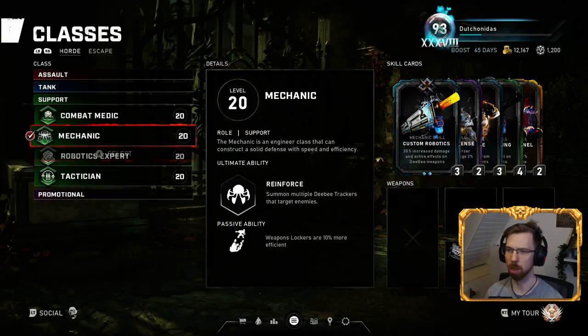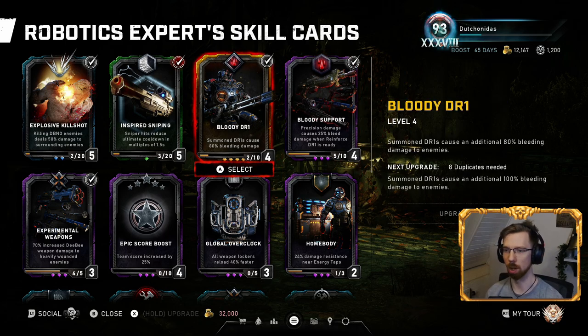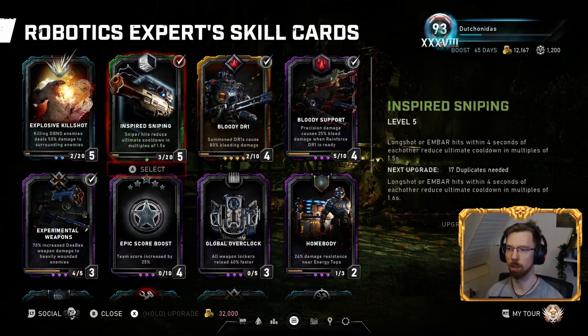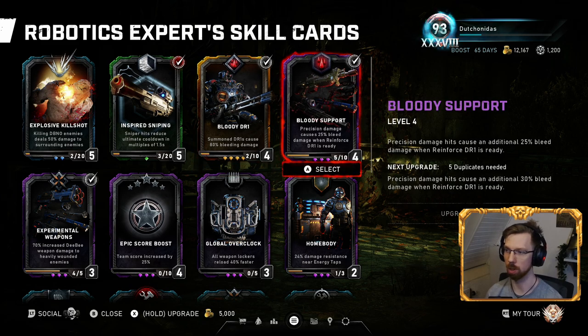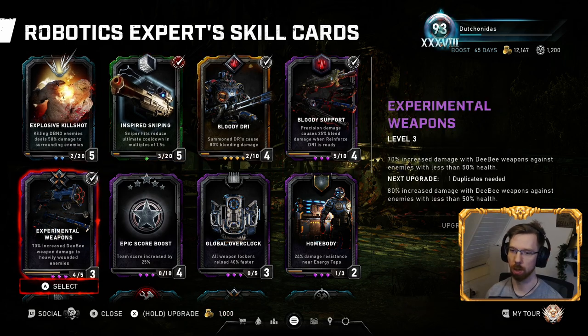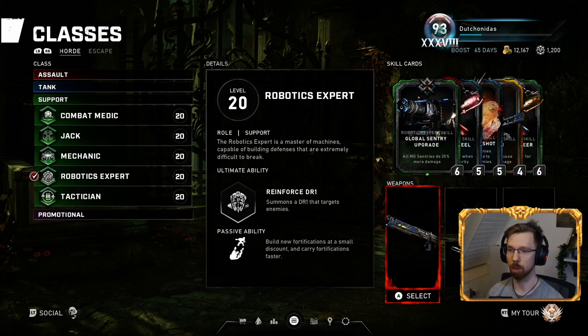For the Robotics Expert Escape build — credit to my friend Hawk — you basically get the ultimate and don't use it, because when the ult is ready, Bloody Support makes you deal bleeding damage. Bleeding combined with Experimental Weapons gives increased DB weapon damage plus bleed. The only precision DB weapon is the MBAR, and in Escape you'll usually find one at some point. Inspired Sniping gets your ult back quickly once you're landing accurate shots with an MBAR or MARKZA.